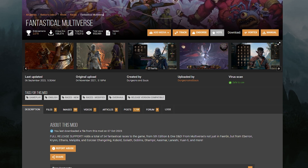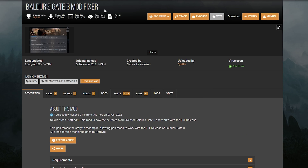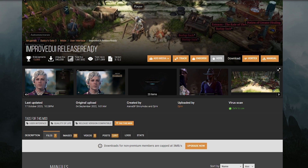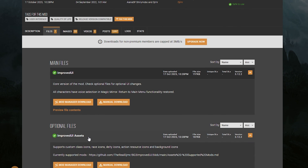Fantastical Multiverse is a pretty complex mod. It has a couple of dependencies: it needs the 5e Spells mod, you'll also need Baldur's Gate 3 Mod Fixer, and you'll also need Improved UI. You'll actually need two files out of the Improved UI page — one is Improved UI, the base mod, and the second is Improved UI Assets, which allows for custom icons.